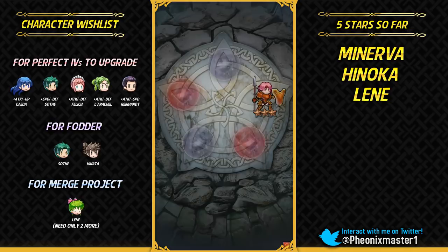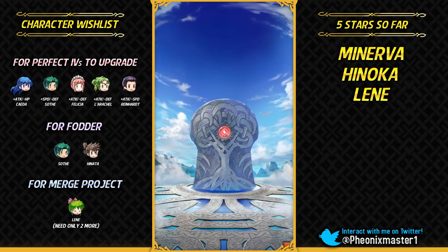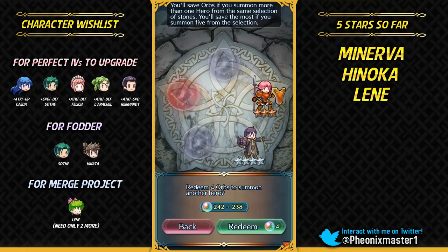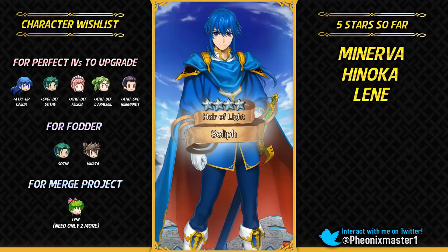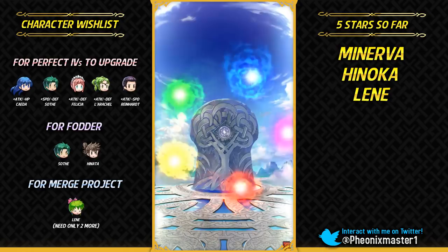Myrrh is the only real whale bait on this banner because I don't think a lot of whales will try to plus-10 merge Kagero or Niles — they don't have the highest BST, and whenever the Dual Skills come out, units with those skills will be able to outscore them. Granted Kagero and Niles are definitely much more powerful, but for plus-10 merging and cheerleading, those Dual Skill units might excel. For example, Soren — Soren can score higher than Halloween Henry with the green infantry Dual Skill.